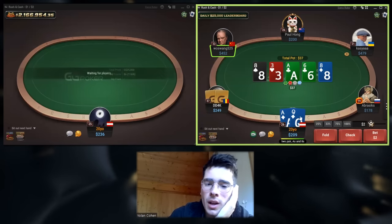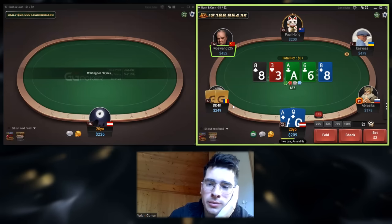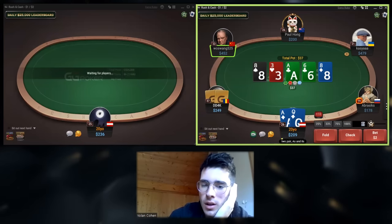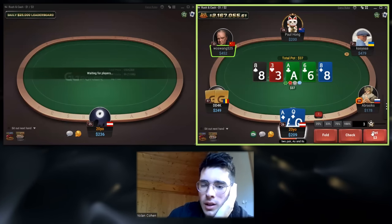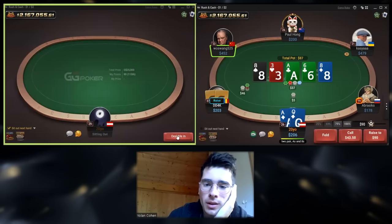And now on the river, I really don't expect him to bluff me again. Usually it's just hands that want to one-street bluff. So what I'm going to do here is bet 2.5 — let's say 3 — and try to value something like Queen-Jack, that's him on four-five, something like this.